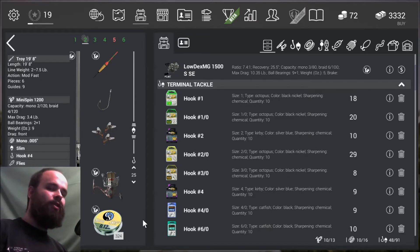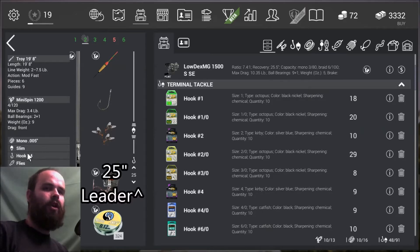For starters, the gear that we're using is all available right in Missouri. I'm using the Troy 19 foot 8 inch pole, mini spin 1200 reel, mono .005 for the line, a number four hook, and I'm also using flies for bait.